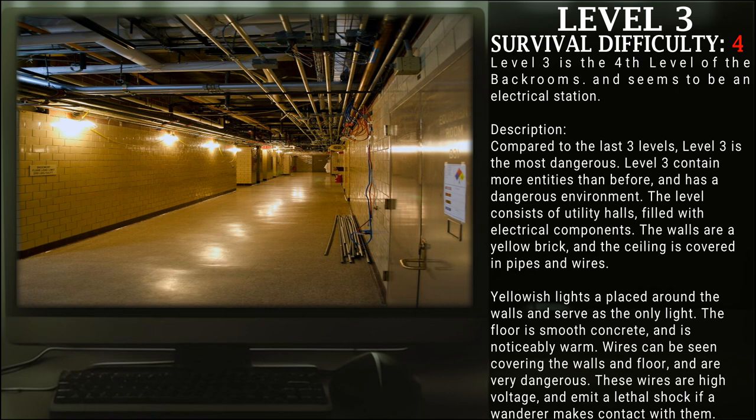The level consists of utility halls filled with electrical components. The walls are yellow brick, and the ceiling is covered in pipes and wires. Yellowish lights are placed around the walls, and serve as the only light source. The floor is a smooth concrete, and is noticeably warm. Wires can be seen covering the walls and floor.